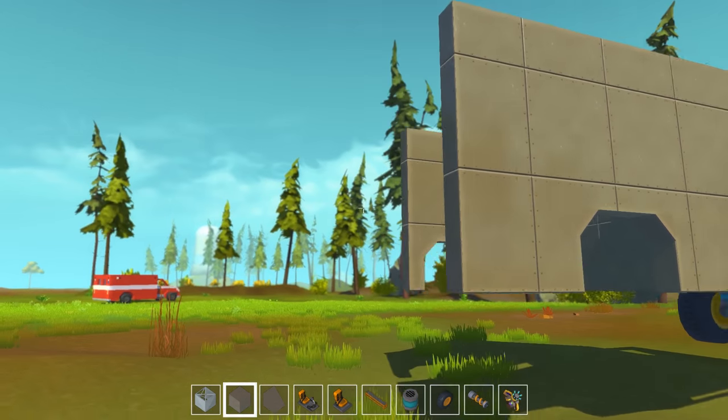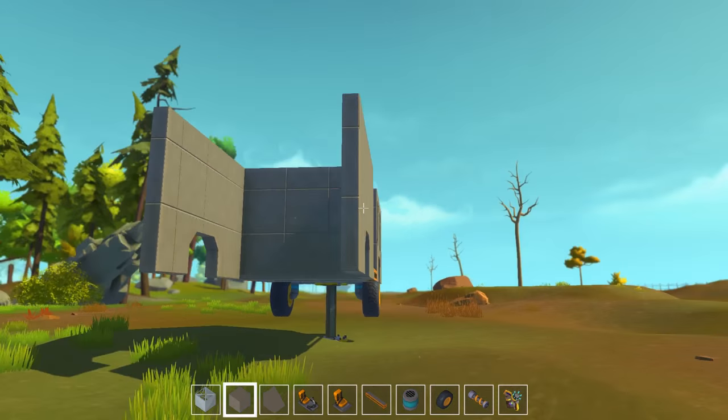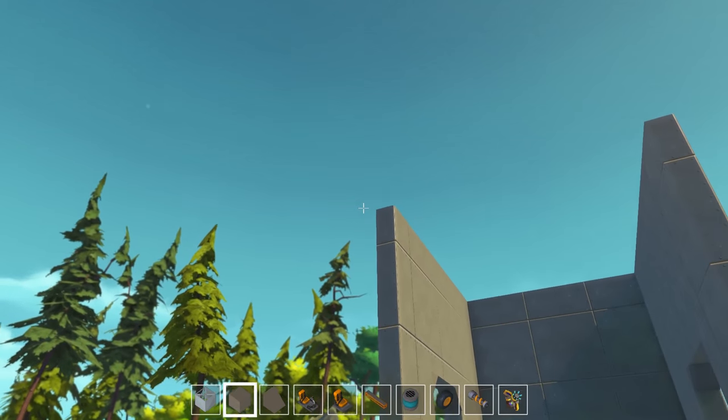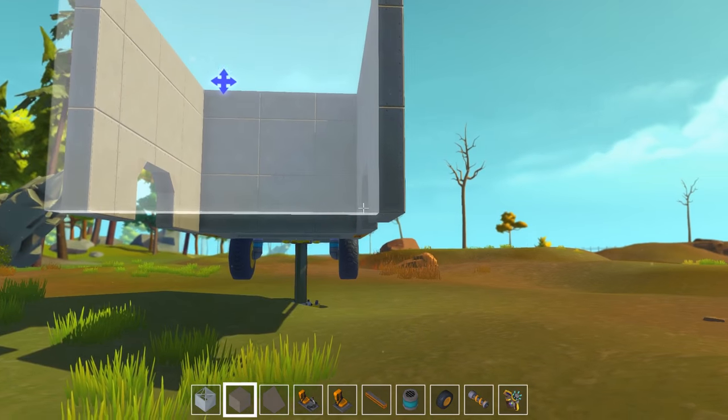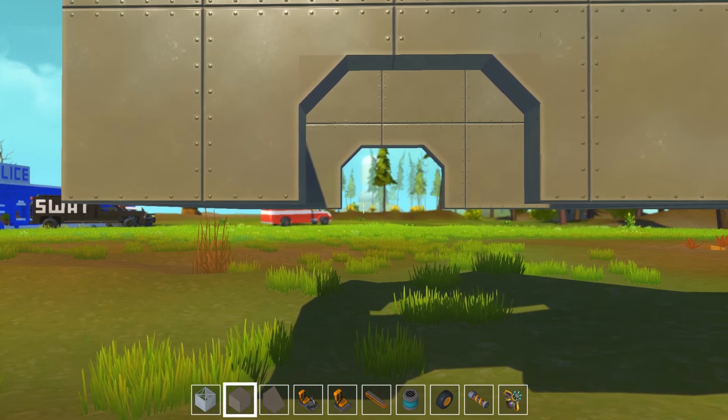Judging off the picture here, I need to be quite a bit longer. And then I'm going to slant down the back of the truck just a bit. I'll put the poles on the back that you can hang on to and ride onto the back. I kind of wish you could do that in the game, but I guess you can't.